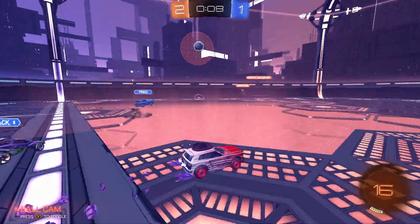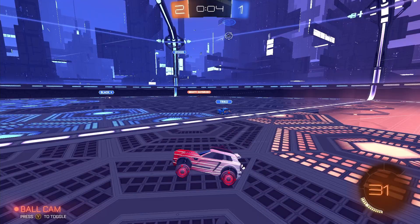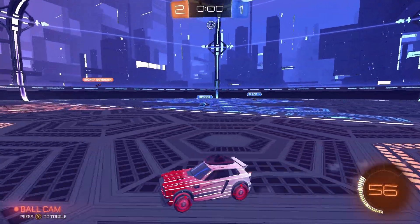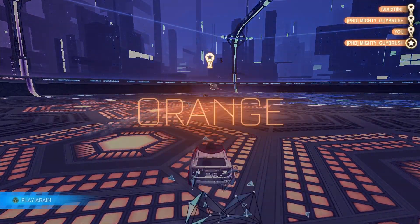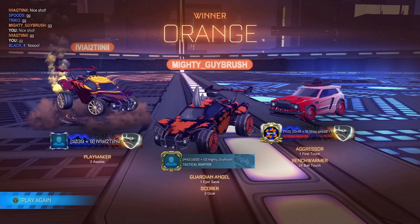No, Ivor misses. Come on, we can get this one clear — nice one there for our Mighty. Spoods flicking it straight back into the danger zone. Ivor's there, flicks it away. And now I flick it off to the left-hand side — all we need to do is touch it down. And it's a nice one there to end game number two. We get the win.